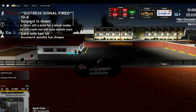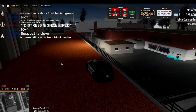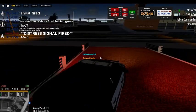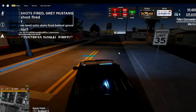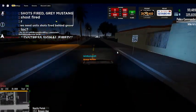We just had a duress go off. That means somebody is in duress and hopefully they'll send out a location. We need units to fire behind Grove. Let's respond to that real quick. Shots — a green Mustang behind Grove.